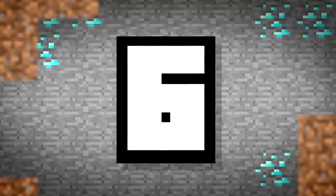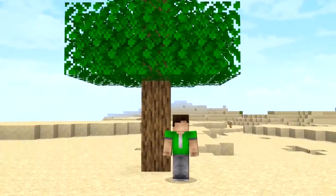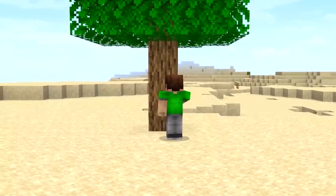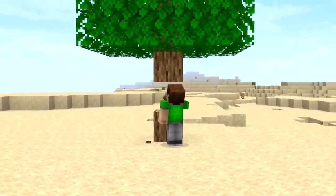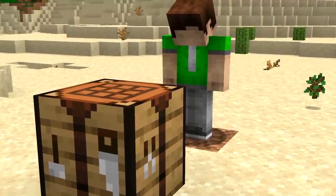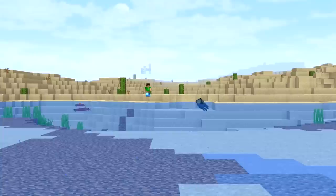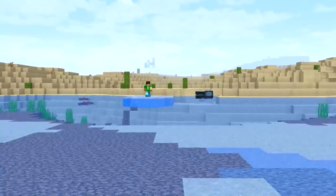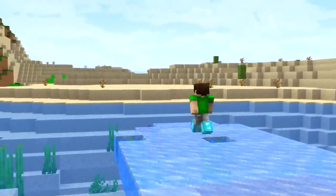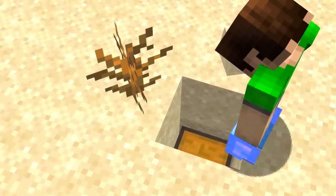Number 6. Ever played Survival Island? It's a great way to challenge yourself in a limited area, but it's something people avoid in regular survival. Finding a deserted island can be great because most players will just pass it by and not think it's worth the effort. But little do they know, all the resources they'd ever need are hidden in a chest right there. All you need is the Frost Walker enchantment to walk right across the ocean to reach it.